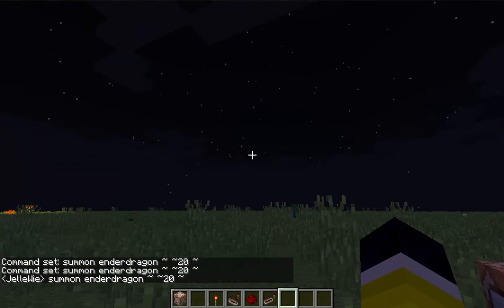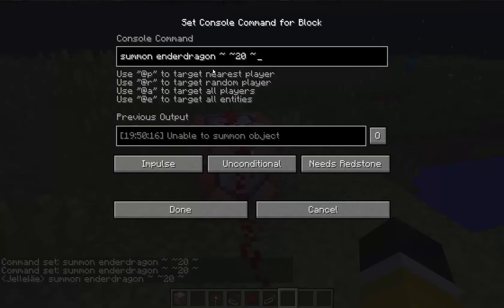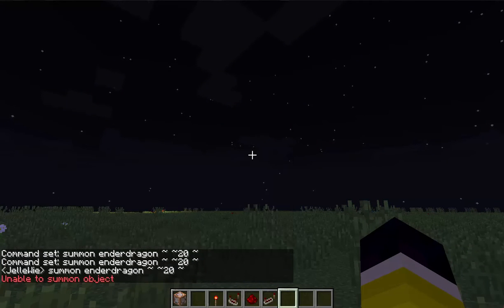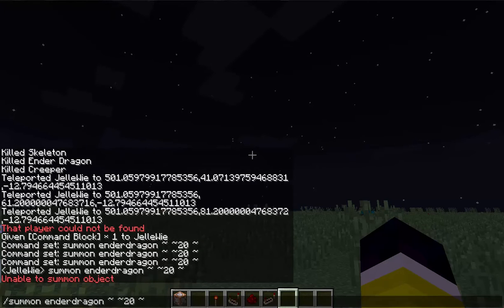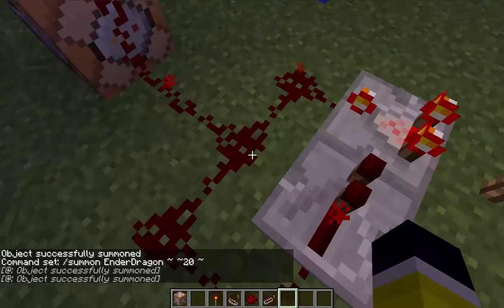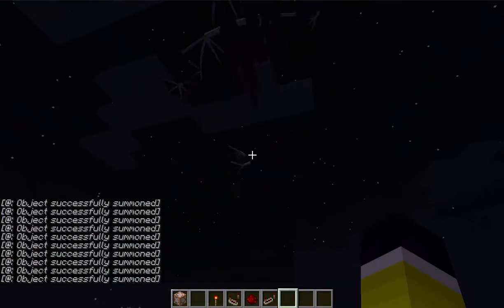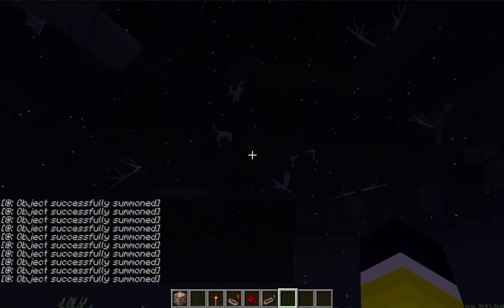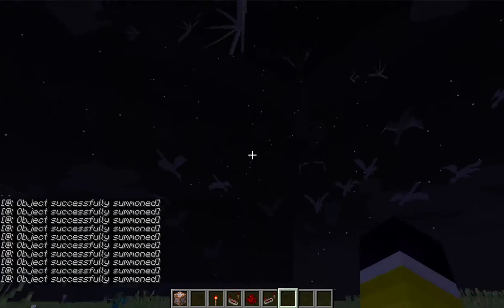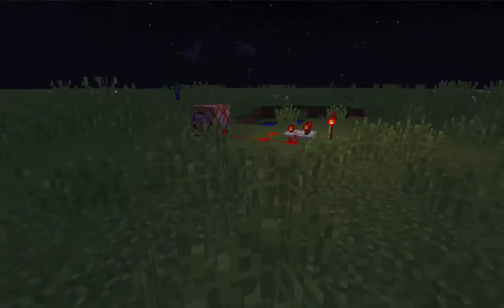Let's just do it — I'm able to summon an object. Oh wait, I didn't spell it right, I think — yeah, I didn't spell it right, that's the problem. EnderDragon — yeah, that. So if I spawn up a whole bunch of Ender Dragons, you see them all floating to one coordinate, to one side. They're really weird to see.